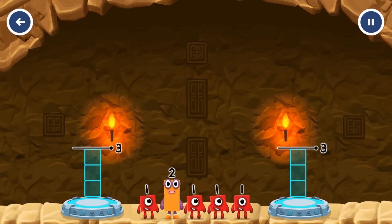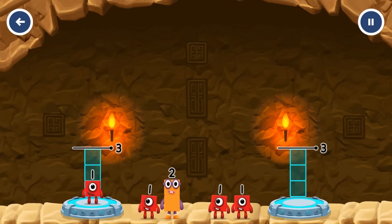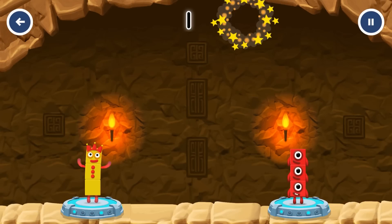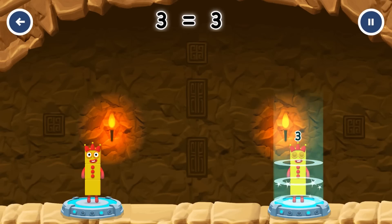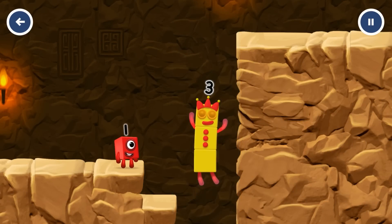Share the number blocks evenly to make two groups of three. 1, 2, 1, 1, 1. You cracked it! 1 plus 2 equals 3. 1 plus 1 plus 1 equals 3. 3 equals 3. Yes!